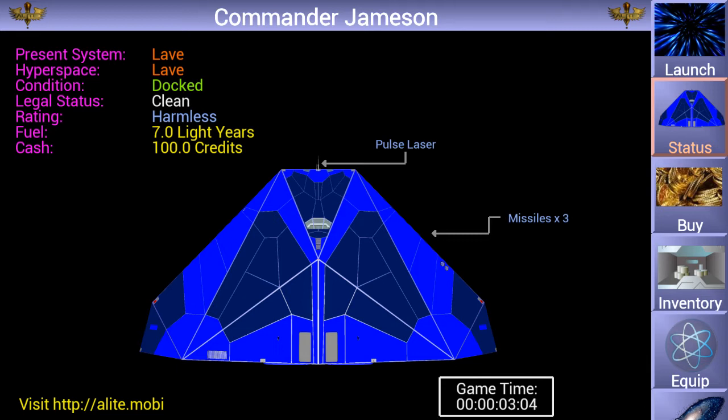What you can see on the status screen are different statistics. For example, you can see where you're currently docked and where you're headed, your current condition — docked, okay — your legal status, and your combat rating. The long-term goal of Alight, like the goal of Elite, is to become an elite combateer, so you have to get out of the station and kill a lot of ships to get there.